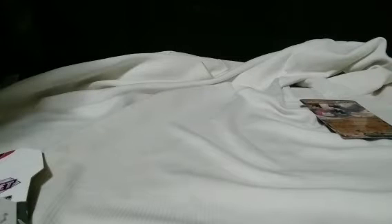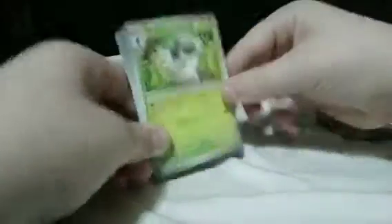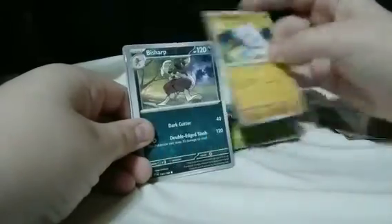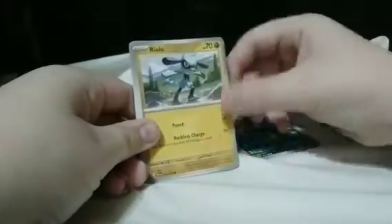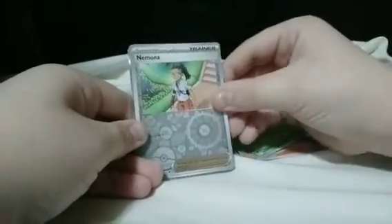Next up. I'm guessing this is a bad code card, but let's just see. Spidops, Metagross, Bisharp, Riolu, Torkoal, Kilowattrel, Rellor, Capsakid, Armarouge.